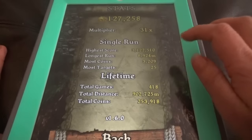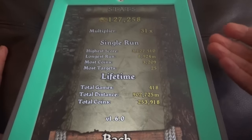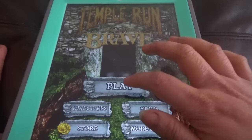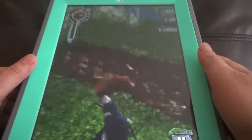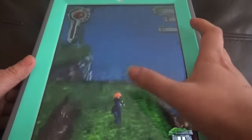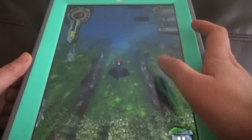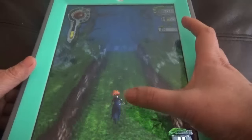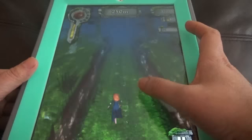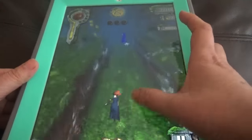What are the stats? Highest score, single run, longest run, most coins, most targets. So maybe they can introduce some more characters, and maybe King Fergus at 200,000 or 250,000 coins would be better. But he costs 500,000 coins.